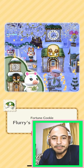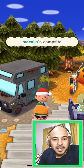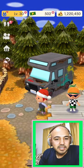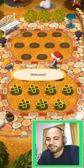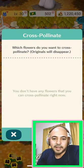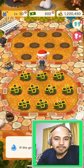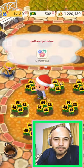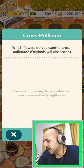Let's see what he has for his flowers, if I can help him out. Can't cross-pollinate him — the ground is dry. Can't help him out. I just kind of got stopped here, kind of bummed out.